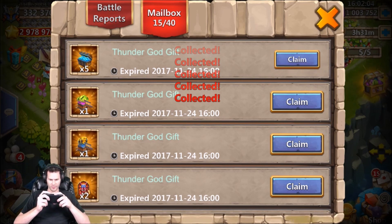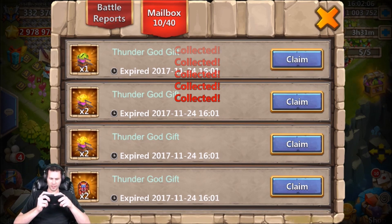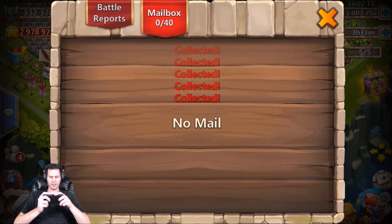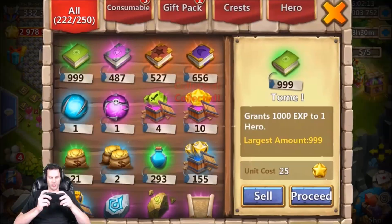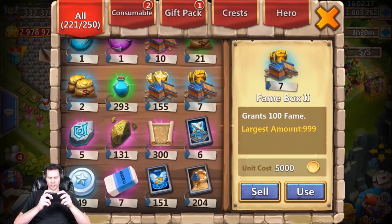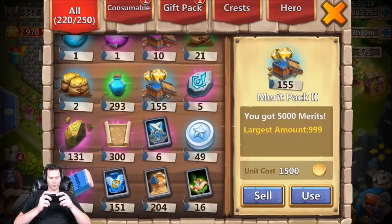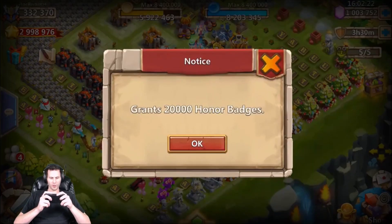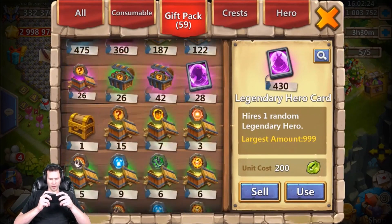I mean I spent 6,000 gems. I wonder if it'd be worth it — if you get anything good on a free-to-play it'd definitely be worth it, but if you don't get anything good it's kind of a toss-up. It's still not the worst thing to do. I still got 700 fame from that which really is not that bad. We got 20,000 honor badges too.